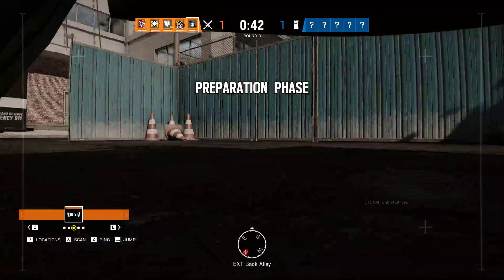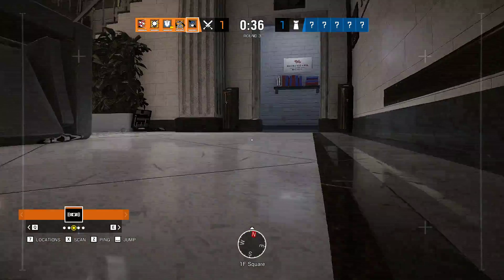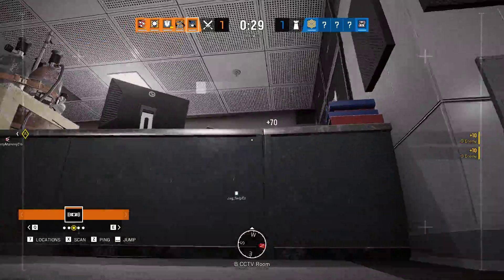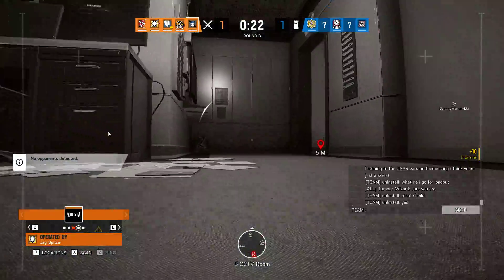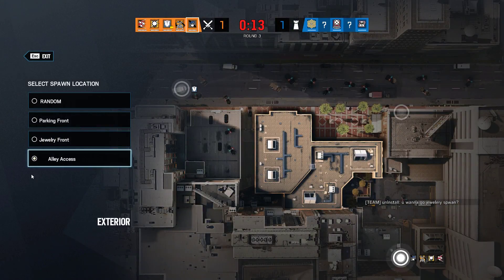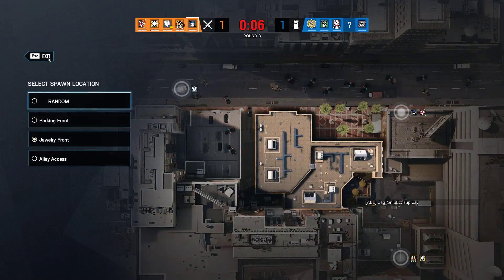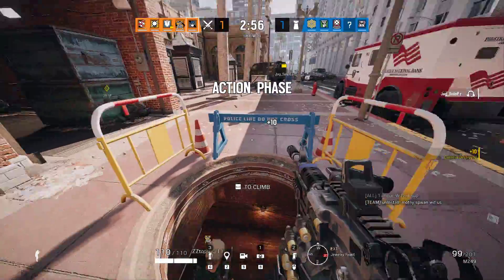We need to locate a bomb. The drone has located a bomb. Yeah, let's push the tunnel. Go Jewelry. 10 seconds. Insertion in 5 seconds. You've located a bomb — make your way to its location and defuse it. I tried last time.